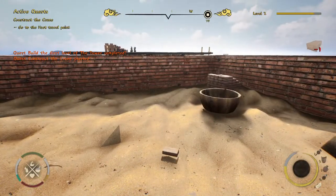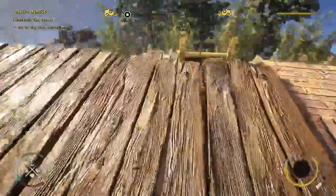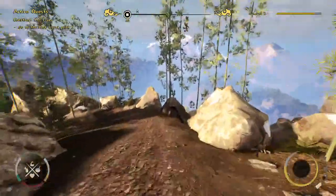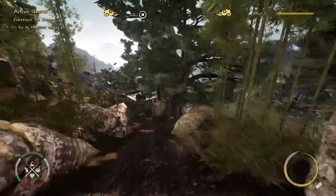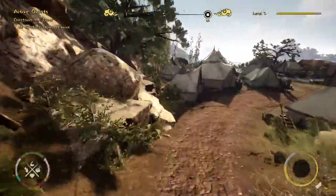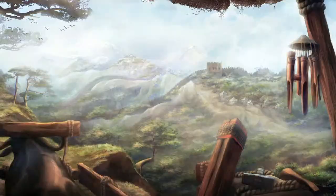Now we head to the fast travel point at the camp and go to our village where we'll build our first building. In the demo you only build one building, so it's a taste of what's to come. In early access the village will be very important — it's your heart of operations where you craft different technologies, build different buildings, and get progressively more complex jobs.